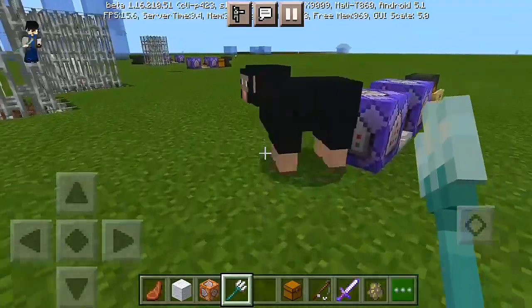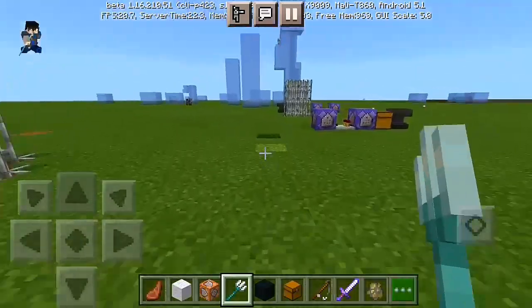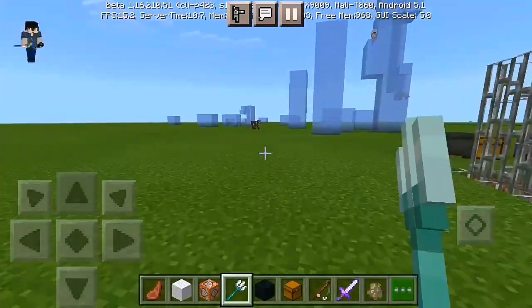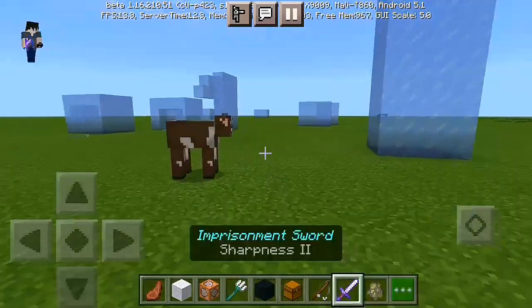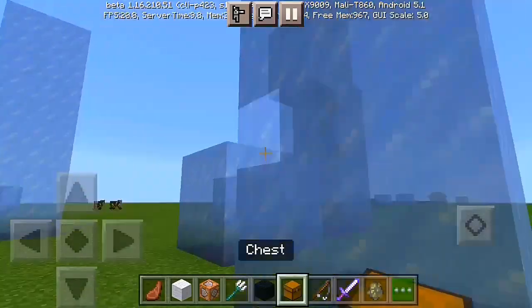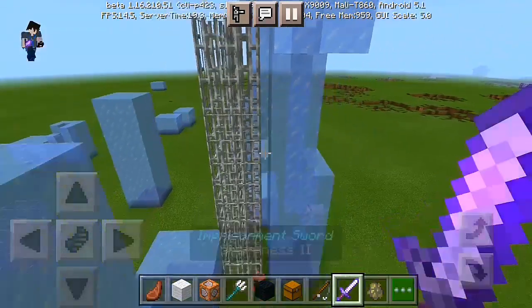We're gonna have to try to find another mob near the command block. We're gonna have to use the command block area. So I'm gonna try it on this cow — let's see if this thing works — and boom, the cow has been imprisoned! I have here a frozen hot dog so I'm gonna have to try that too.